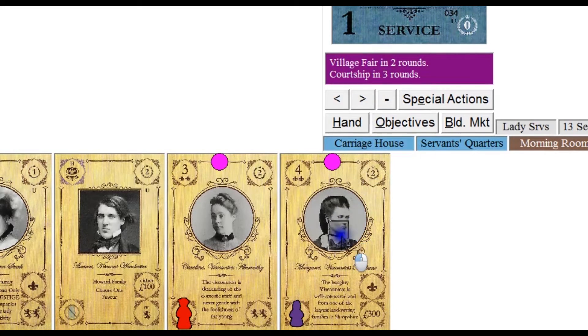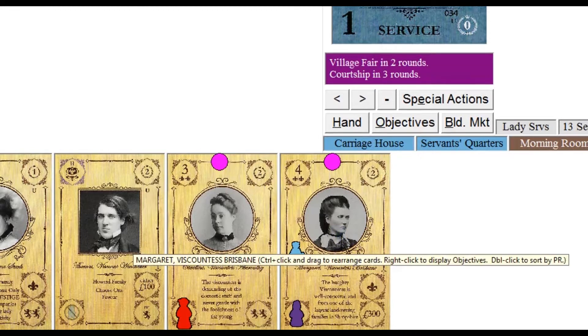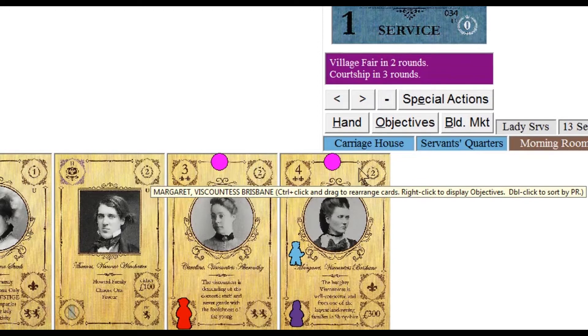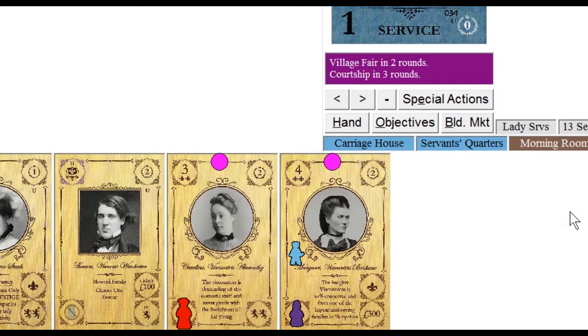Second, if you place the hall boy on a guest card that provides a money favor — where the hall boy isn't standing in for the butler but instead is acting as a supplemental servant — he increases the amount of a guest's favor by 100 pounds. In this case, instead of Margaret providing us with one casual guest and 300 pounds, the hall boy's presence means we'll instead gain one casual guest and 400 pounds. If you were able to use him for this purpose every time he was available, this would make the hall boy worth as much as 600 pounds over the course of a standard game, which is the monetary equivalent of the village fair.